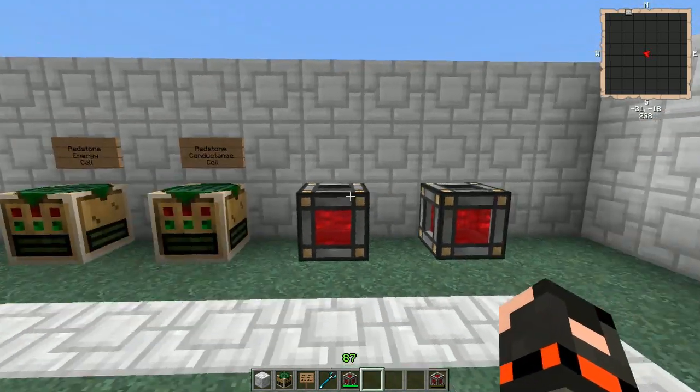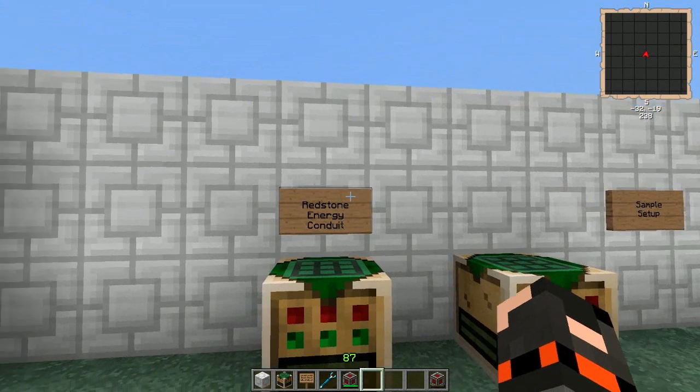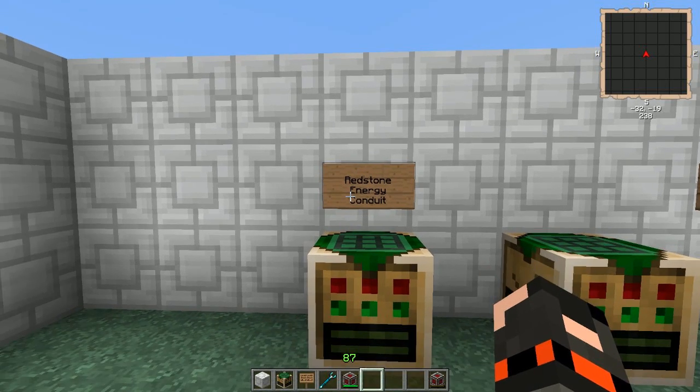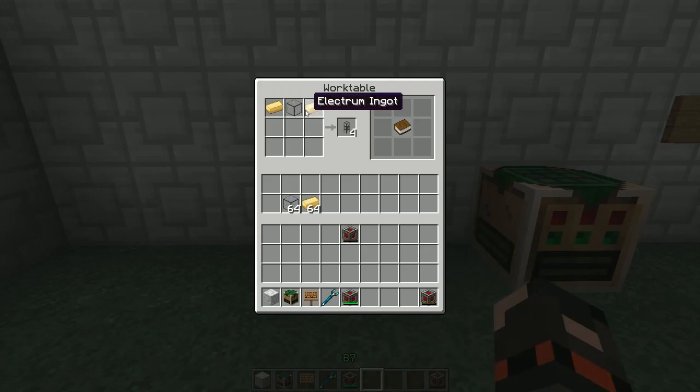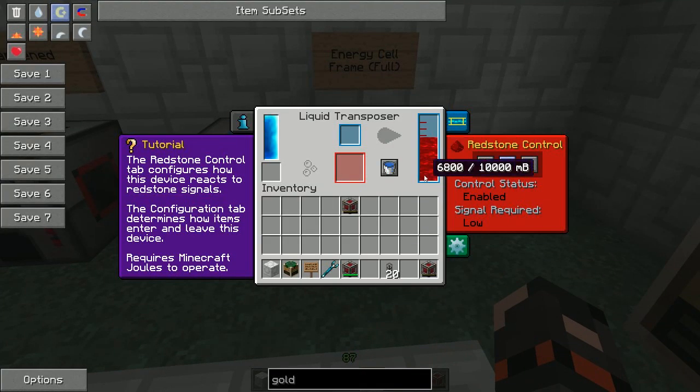The mod that adds this is called Thermal Expansion, and they also have some extra energy pipes because the conductive pipes in Buildcraft are quite meh to be honest — not as fun. These are much better. You use electrum ingots and hardened glass like before, and you make these energy conduits. You also put them in your transposer with molten redstone and it'll make redstone energy conduits. Let's make seven of them — that will be enough.